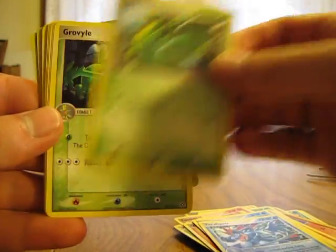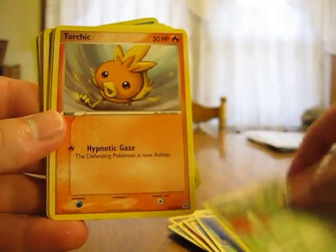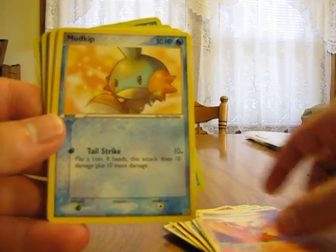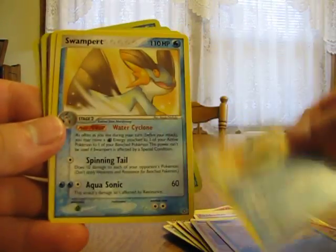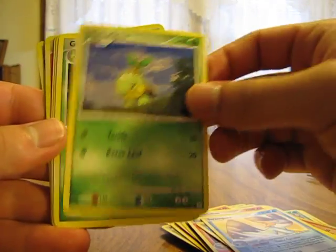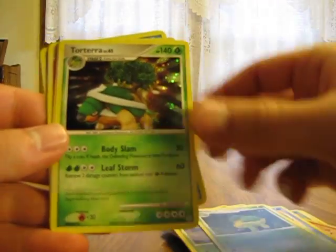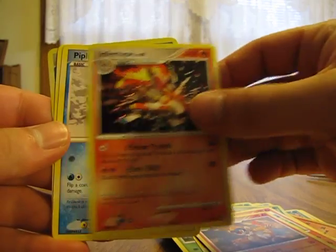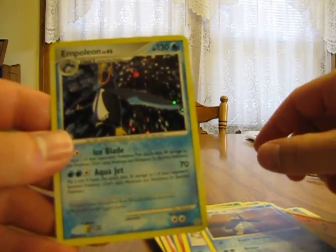And then Treecko, Grovyle, and Sceptile. Torchic, Combusken, Blaziken, Mudkip, Marshtomp, and Swampert. Turtwig, Grotle, and Torterra. Chimchar, Monferno, and Infernape. And then Piplup, Prinplup, and Empoleon.